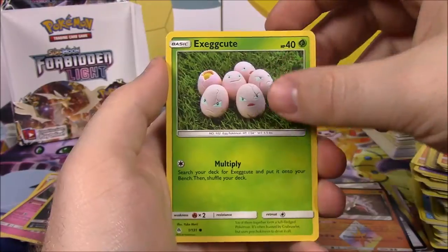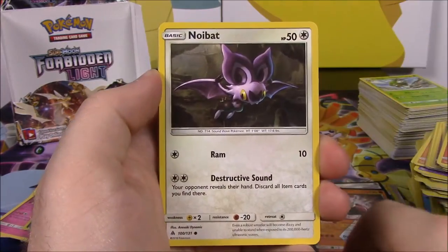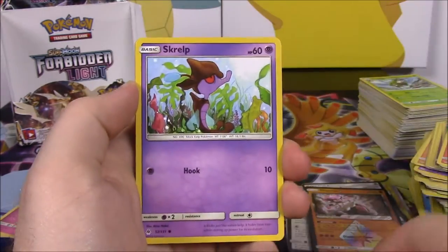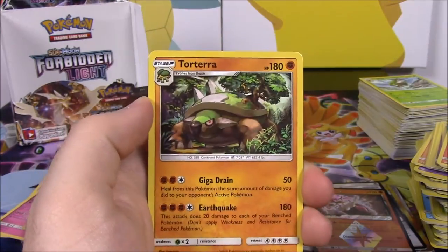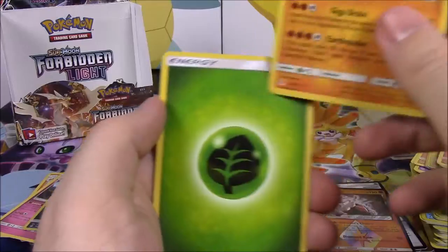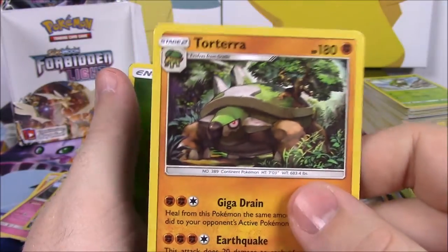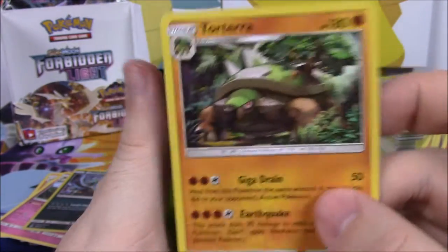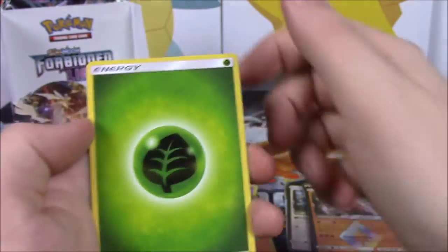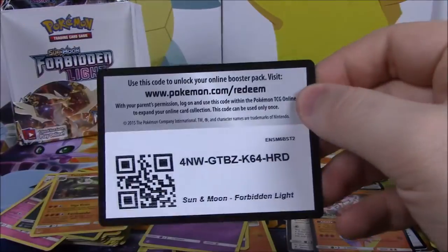So our last pack here — let's see if we can pull out another awesome card to end with. We've got an Exeggcute, Noibat, Magnemite, Screlp, Fru-Fru, Uxie Reverse Holo, and a Torterra which is not holo unfortunately. I always loved Turtwig — it was one of my favorites — and all the forms there, so that's awesome I got that. Grass Energy, Bonnie, Magneton, Sliggoo, and the code.